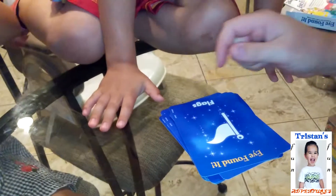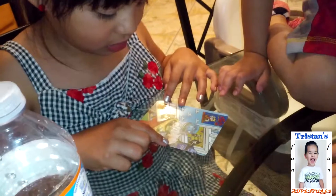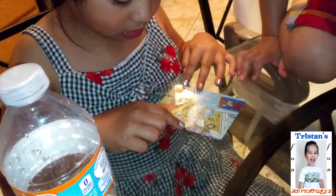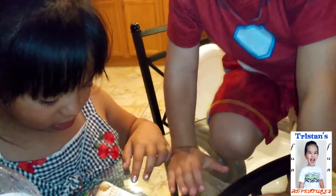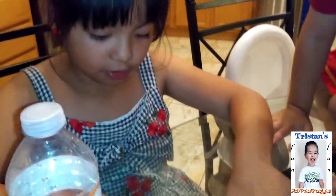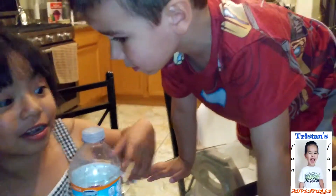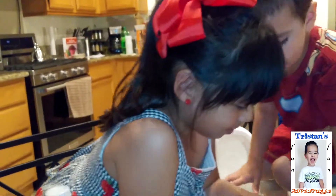Now we have to find a flag. Look for a flag, Tristan — over here. That was a kite. Do you see a flag? It's a kite, not a flag. No flag. Sit down on the chair. Oh, I found a flag! Right here. Oh yeah, she did! Woo! I won! We won! Both of you — you guys are a team, you're on the same team! Yeah!